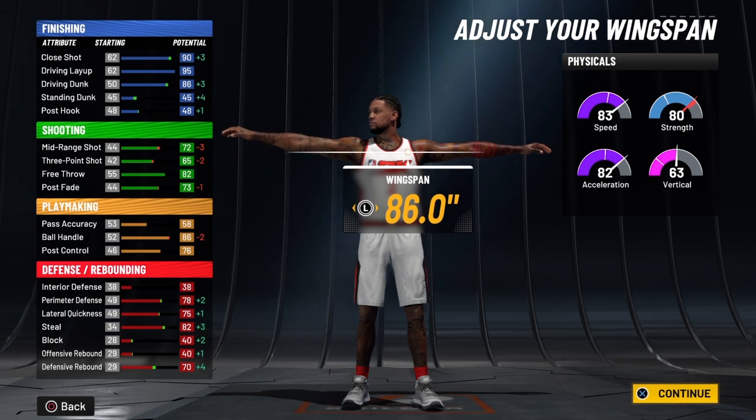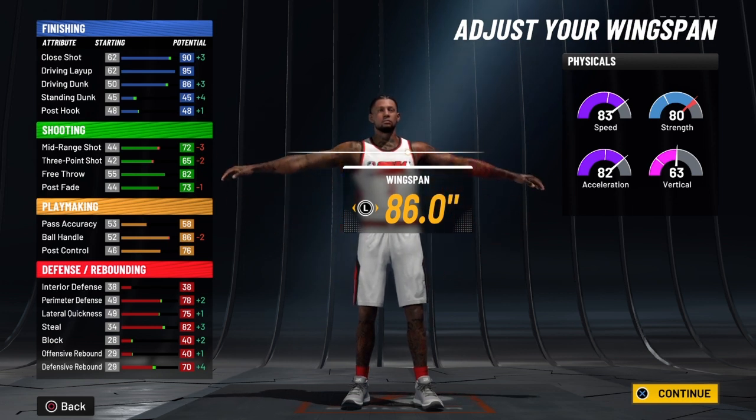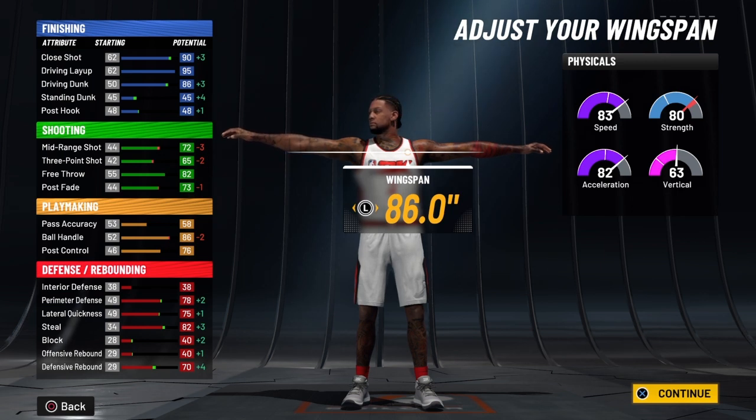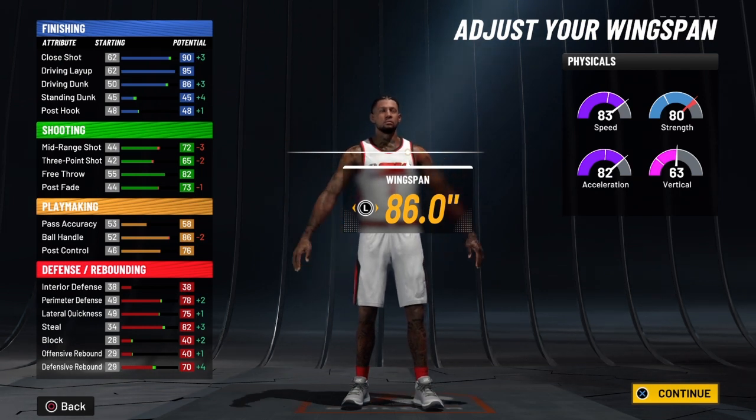You're going to have a good mid-range jump shot — it will be consistent because you're going to have a 76 mid-range. When you ignite the slasher takeover, that's going to be 81. Your three-point shot — you will be able to hit it. I'd say two for five, three for five, maybe four for five from time to time. You will get hot with this build.